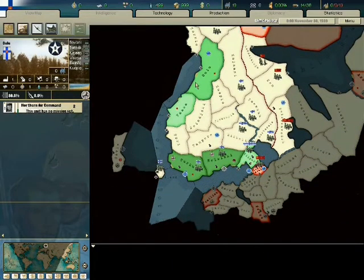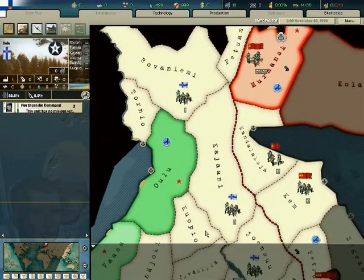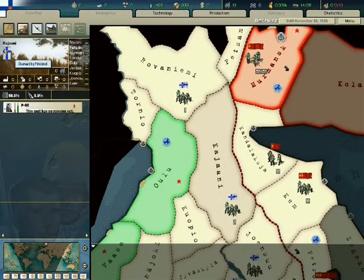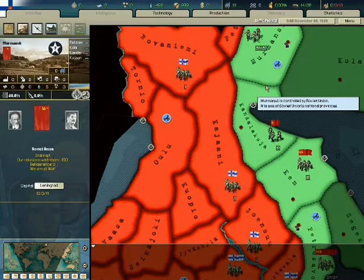I don't think Oulu is normally a victory point — usually it's these four right here and Viipuri. But Oulu is a victory point here. I assume we start at war? Yeah, we're definitely at war.